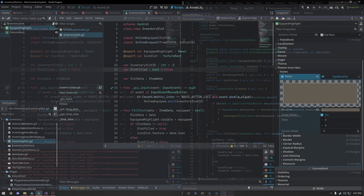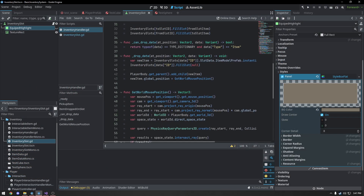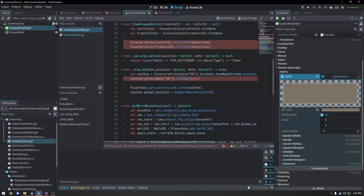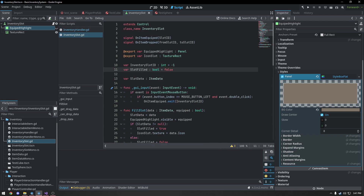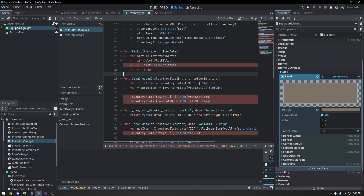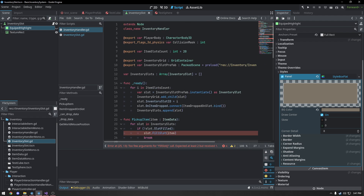Now that we have the inventory slot working, you might have noticed we're going to get a bunch of errors over in the inventory handler anytime we're filling that slot, because we did change how that's functioning. This is going to require modifying all of those calls to pass a boolean saying whether we're highlighting the slot or not. So let's go ahead and dive into the inventory handler and get started on that.